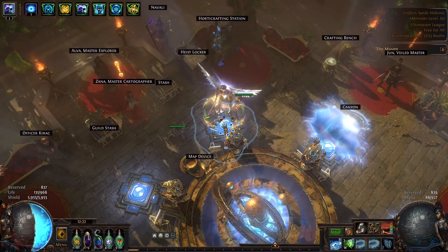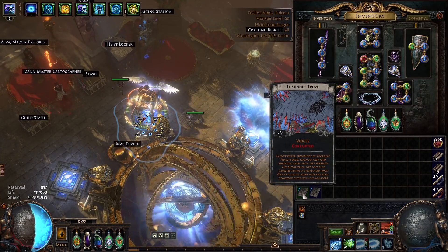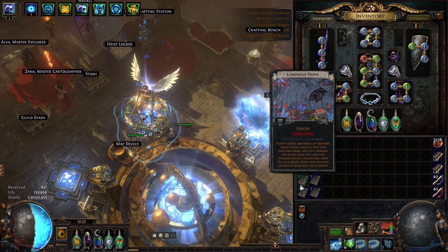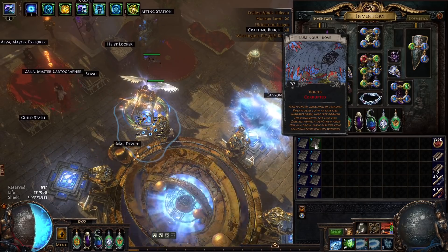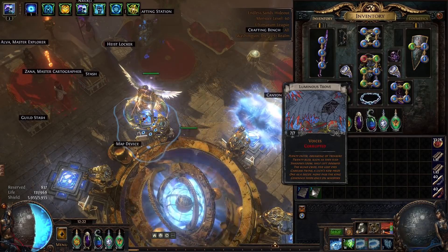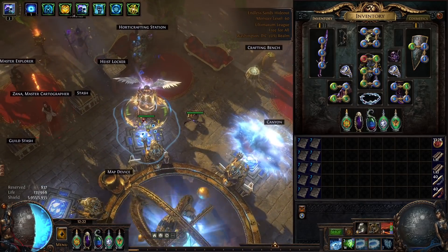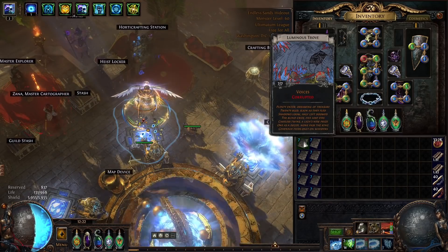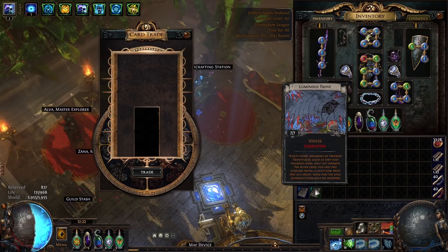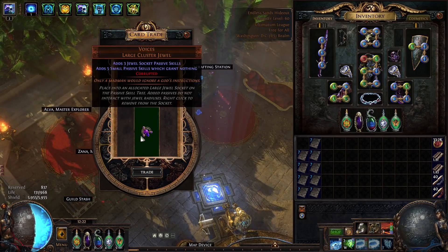I'm super excited for this gamble. Essentially, if we hit five passives we lose a little money, three passives puts us in profit, and hitting a one-passive jewel would be absolutely bonkers. I paid one x per card, so the total investment here was 70x for 10 sets. Without further ado, let's get started and see if we can hit something good.